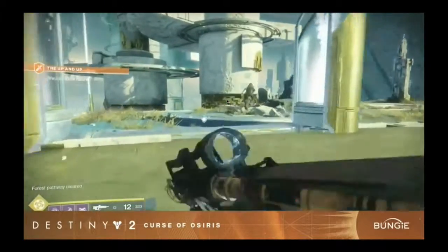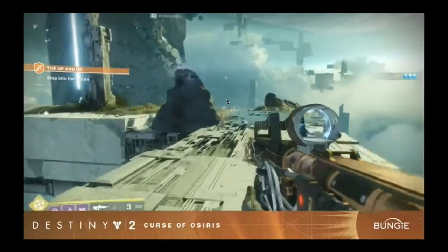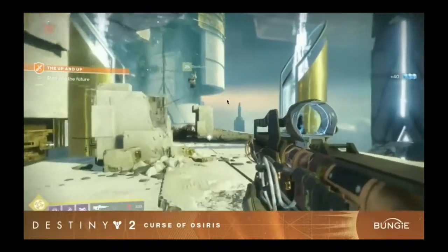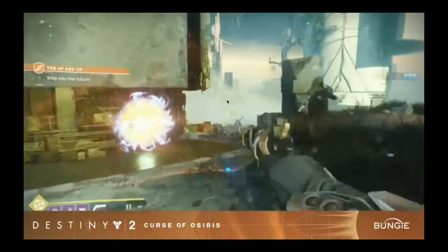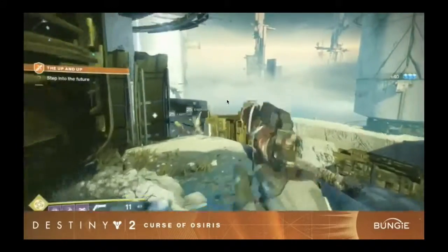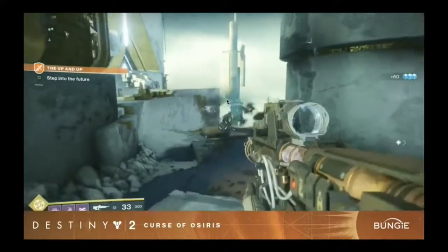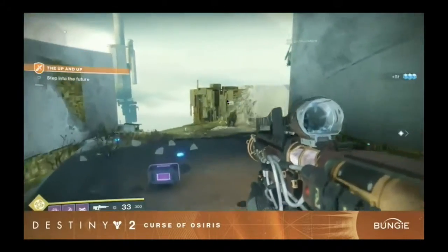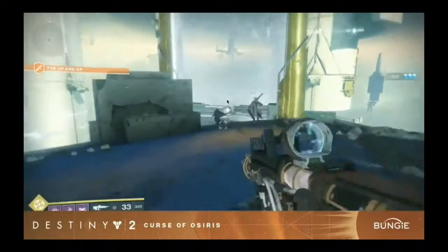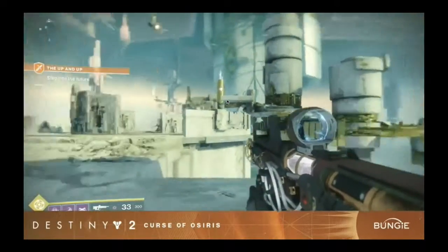Bungie also showed off more of the Infinite Forest, stating it will always be ever-changing — and not just the landscape, but also the enemies. The enemies will always be different within the Infinite Forest. Remember, the Infinite Forest is a Vex simulation, so everything inside is a simulation made by the Vex. You'll have all four enemy races: the Vex, the Hive, the Fallen, and the Cabal. Interestingly, with four races in the Infinite Forest, there's still no sign of SIVA within Destiny 2 — whether they'll ever bring it in from Rise of Iron remains to be seen.